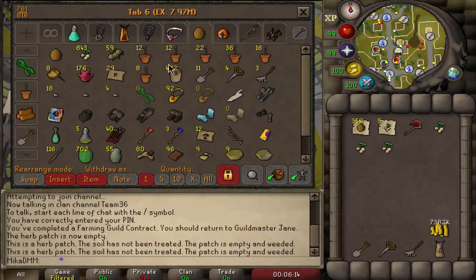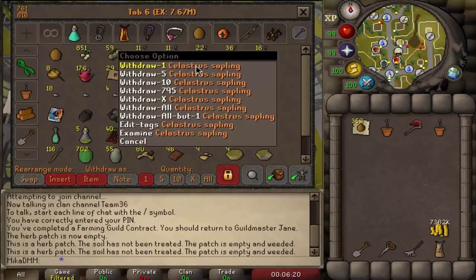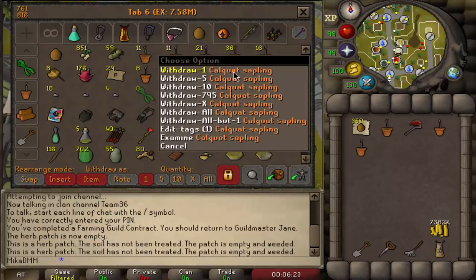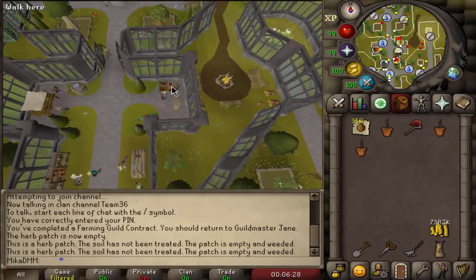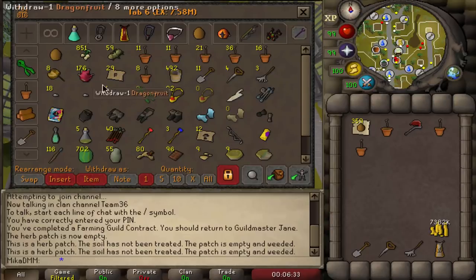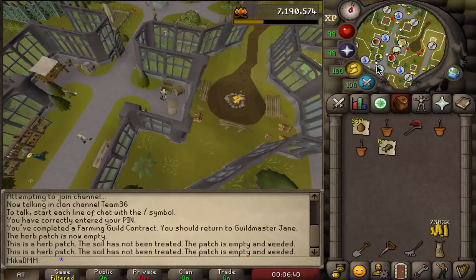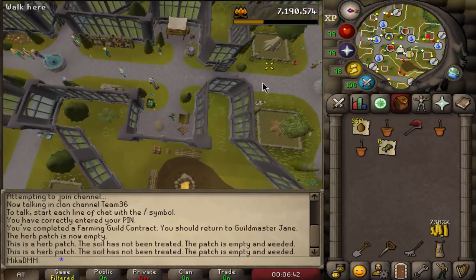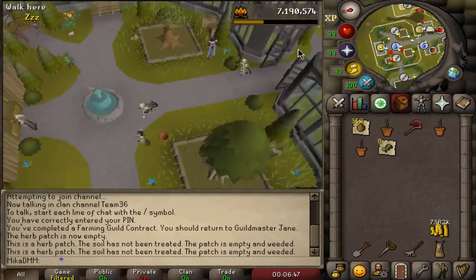We take an axe, a dragon fruit sapling, a magic sapling, and a celastrus sapling. We don't need the calquat or mahogany yet and my redwood is still growing. If the redwood wasn't growing I would take redwood with six dragon fruit as payment. We already have all the payment for the trees in the guild, so let's get all the trees going. I'll start with the dragon fruit tree, check it, then check the contract real quick.